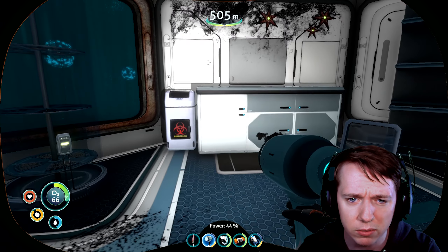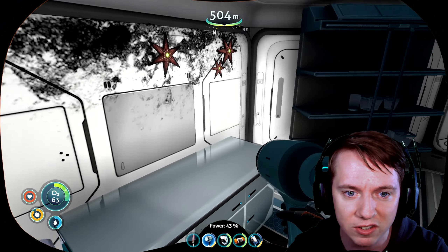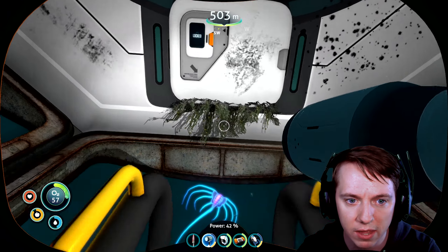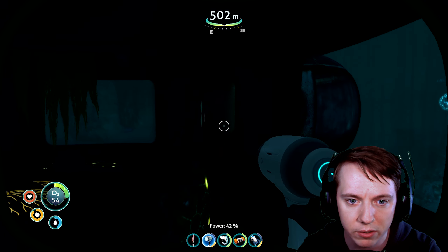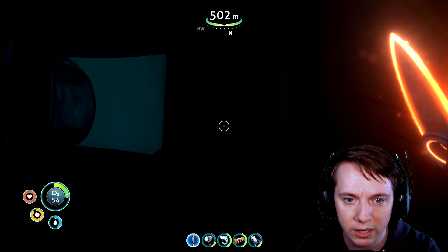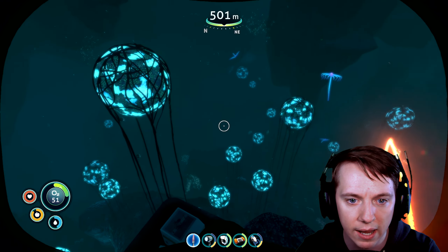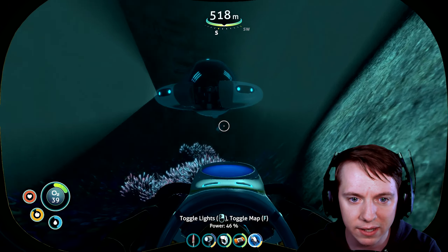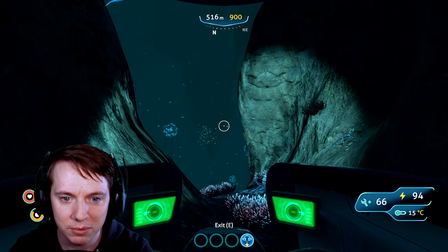Okay, I think that's it for scannables — so I think we are good here. Let's go ahead and turn off the flashlight. We definitely don't want to attract this thing on our way out. Now I'm actually really curious about using that alien containment — I want to hatch some stuff, I really do. In fact, I have a bunch of eggs back at the base.